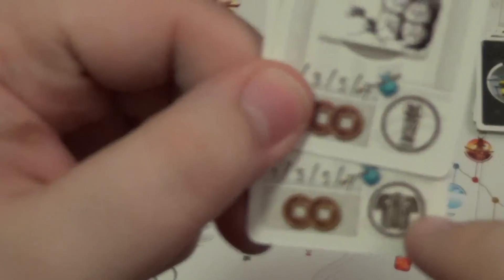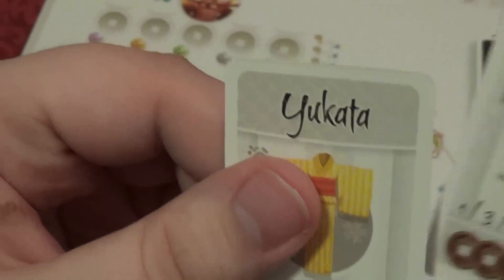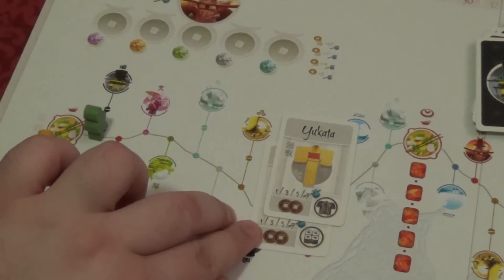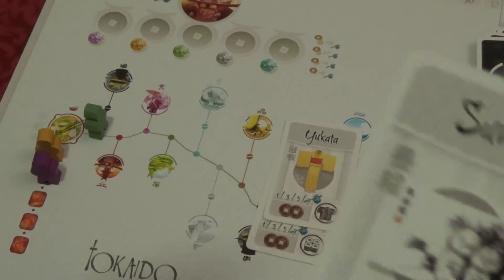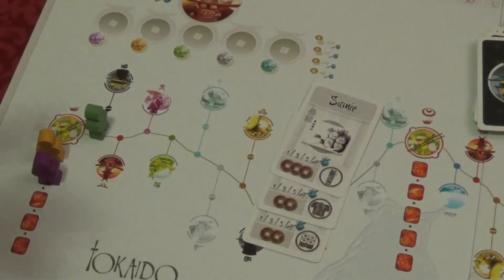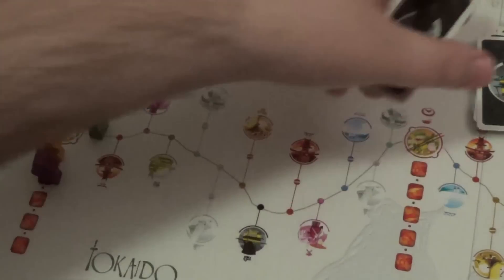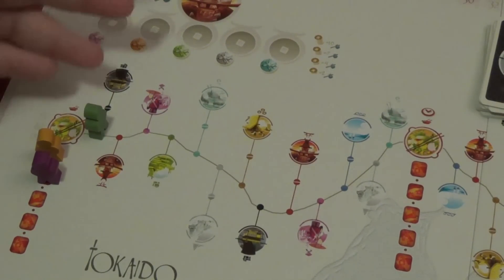When creating a set, you play the cards in front of you and score however many points correspond to the set size — you need one of each different type. So one card is worth one point. If you add a clothing card as your second different type, that's worth three points. A third different type is worth five points. A complete set of all four types is worth up to 16 points — one, three, five, and seven. You can start multiple sets throughout the game.